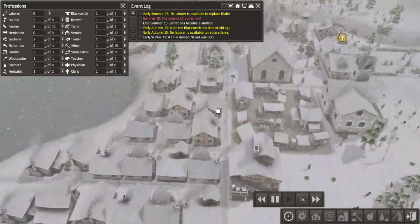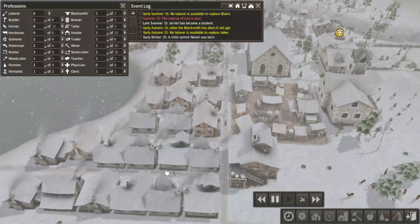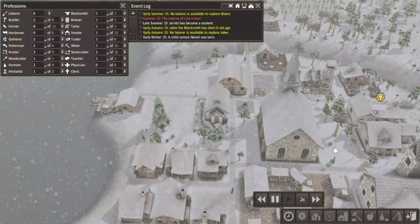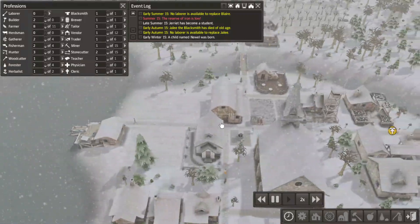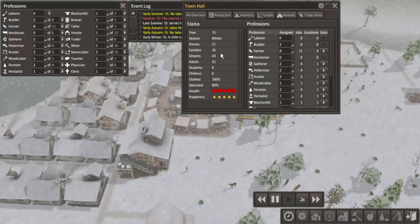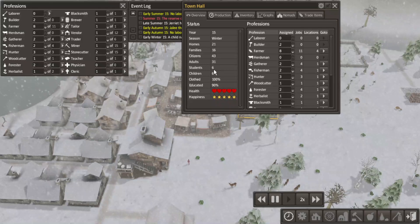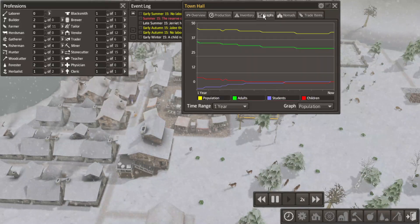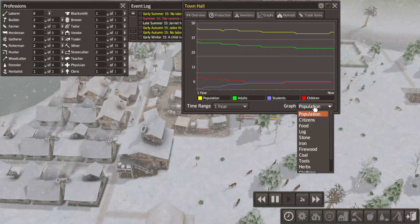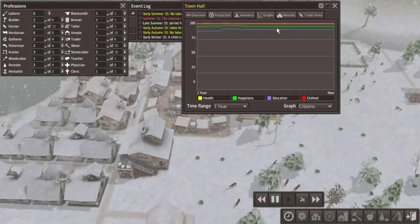There's really not too much to do until we get some more students and laborers. 21 homes, 16 families, 43 citizens, 31 of them are adults. You got anything that maybe shows their age? Population - adults. I would like to see how many. Looks like they're all good.